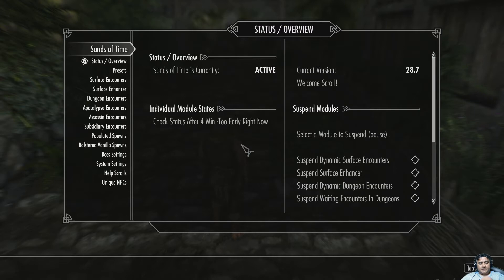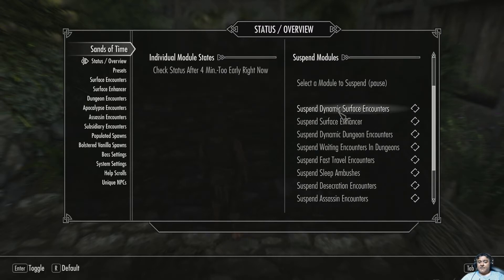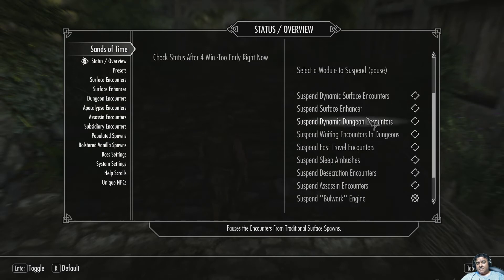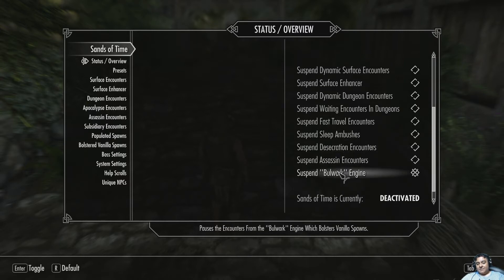Let's look at the status page. You can suspend different things — this is something you cannot do in the book; it was just too much work. You can suspend surface, surface enhancer, dynamic dungeon encounters, wedding encounters, and dungeons. Fast travel — there's no fast travel, so ignore that. The sex rate, sleep ambushes — I've got work to do later. The rest all worked fine.